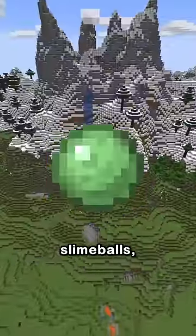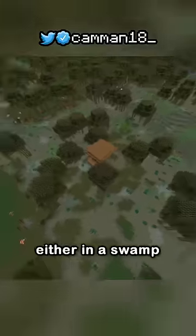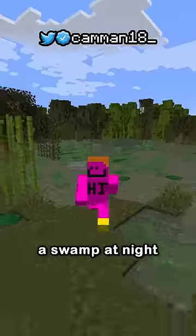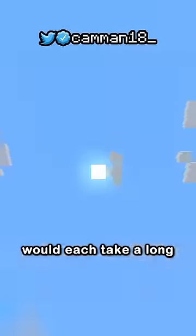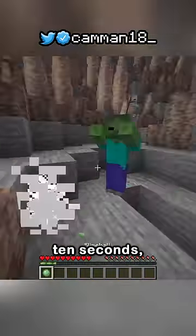I went to speedrun a random item and got slime balls. They can be obtained in two ways: killing a slime either in a swamp or cave, or from a wandering trader. A swamp at night and wandering trader would each take a long time, but with a perfect spawn with a slime chunk ravine, you could theoretically kill a slime in like 10 seconds.